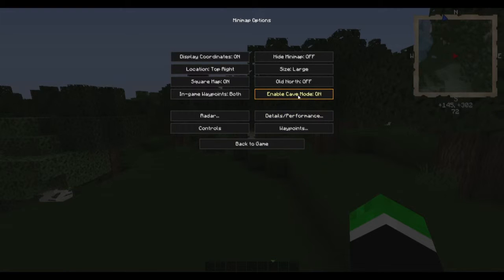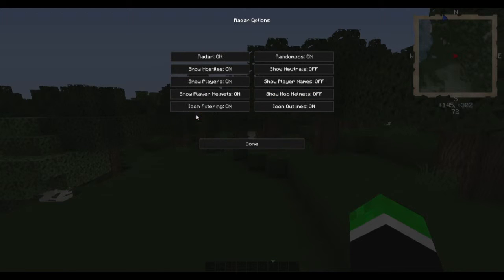You can also look in cave mode so you can see everything inside caves. You have your radar, and you can choose what you want to show — so hostiles, basically mobs, players and if they have helmets.